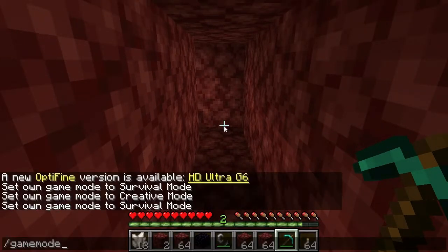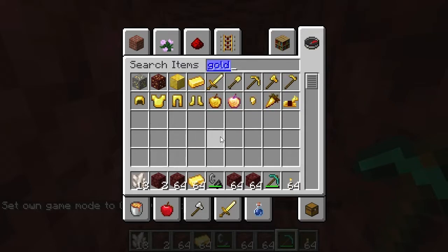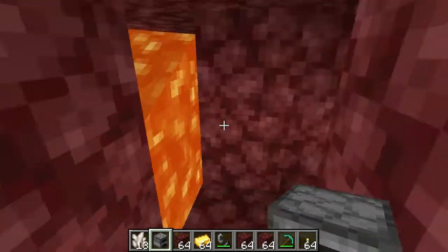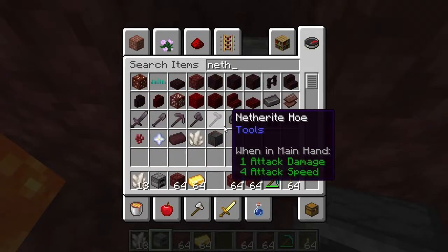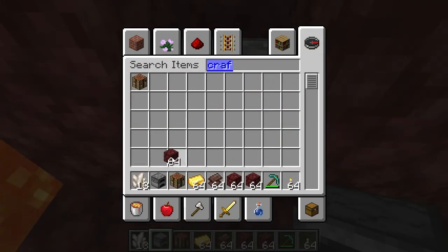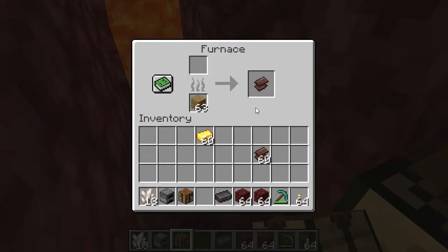Maybe I should show you how to make netherite. I'm going to need gold ingots. When you get your ancient debris, you just put it in a furnace to cook it. That'll give you nether scrap. Once you get it, put it on a crafting table — I'm doing this in creative just because it's faster. Put four nether scrap and four gold ingots down and that'll give you a netherite ingot. And there you go — that turned into netherite.